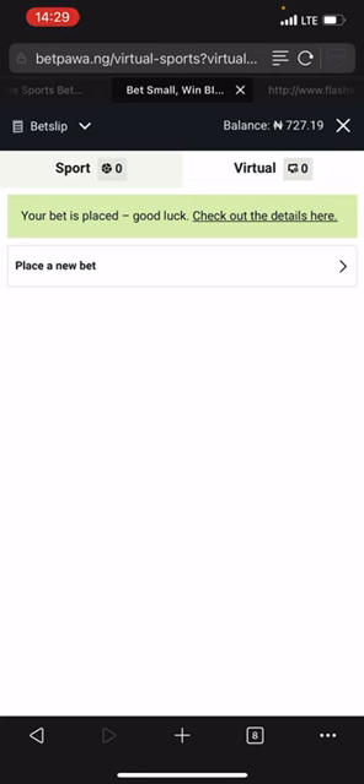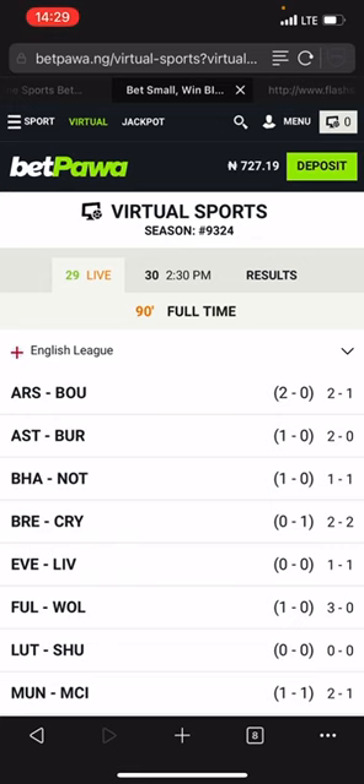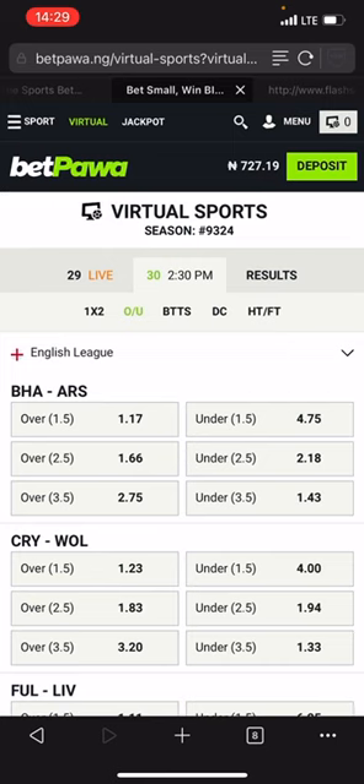The bet has been placed. Let's wait for the results. After this match, I'm going to end this video. Smart vector techniques works perfectly and it is 80 percent guaranteed — you can win seven to eight games out of ten. Always remember: bet with what you can afford to lose. Don't bet with money you can't afford to lose because betting is 50/50. This is just a tutorial video — don't have any negative energy.